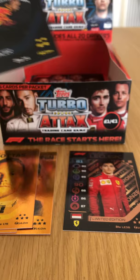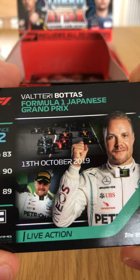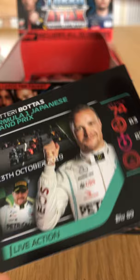Into our next packet — I can see another gold race winner! We've got Alex Albon base card, Esteban Ocon Flashback from Force India 2018, Speedster Giovinazzi — very cool card. Formula One Japanese Grand Prix Valtteri Bottas Live Action where he won, overtaking both Ferraris at the start. And Pierre Gasly's Gold Race Winner card — his best ever finish, 89 on defense and 79 on attack. That is the best pull in my opinion!